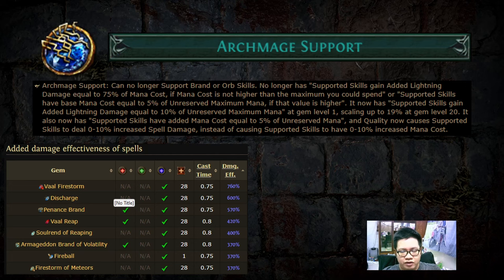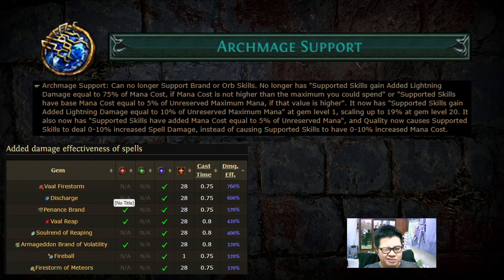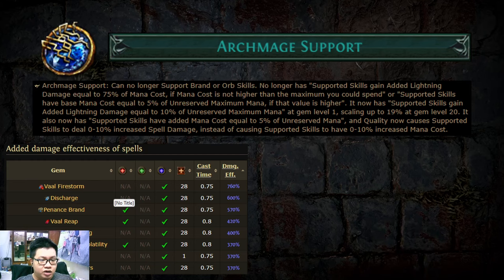That's just an example — I don't think Discharge is going to be the most useful mechanically. One thing to mention quickly: Archmage does not work with brands or orbs. Also, before 3.24, Archmage didn't work with vow skills either. I believe that will still be the same and it will not work with vow skills, but if it does, there could be something pretty crazy possible. I just want to mention it in case GGG forgot to set the behavior correctly when they reworked Archmage.